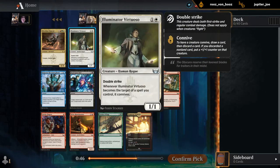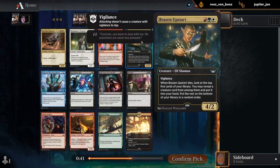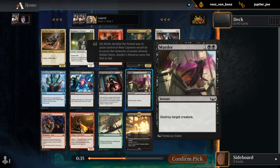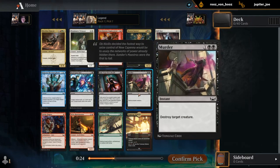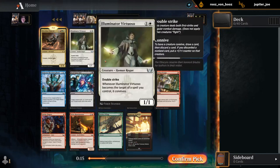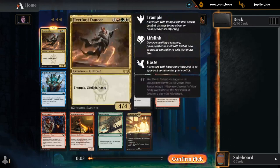The Upstart is probably just weaker than Fleetfoot Dancer, although we can hope to wheel it. There's Murder in black. The Roastmaster is reasonable. I think it's between Murder and Fleetfoot Dancer if we want to take the powerful three-color card. Let's give that a shot and hope to pick up enough mana fixing, even though there's a chance we wouldn't be able to cast the Dancer reliably. Still seems like the most fun option.